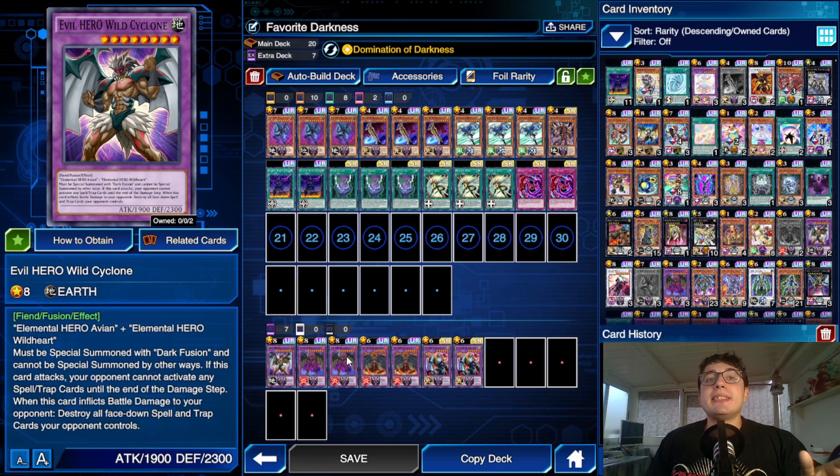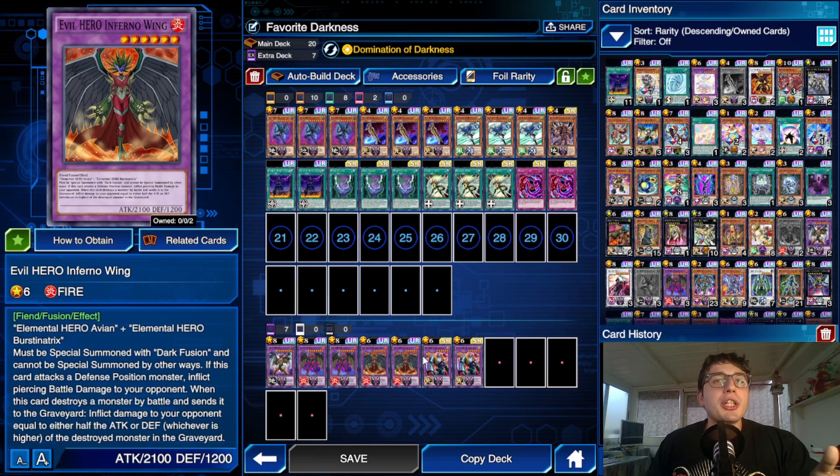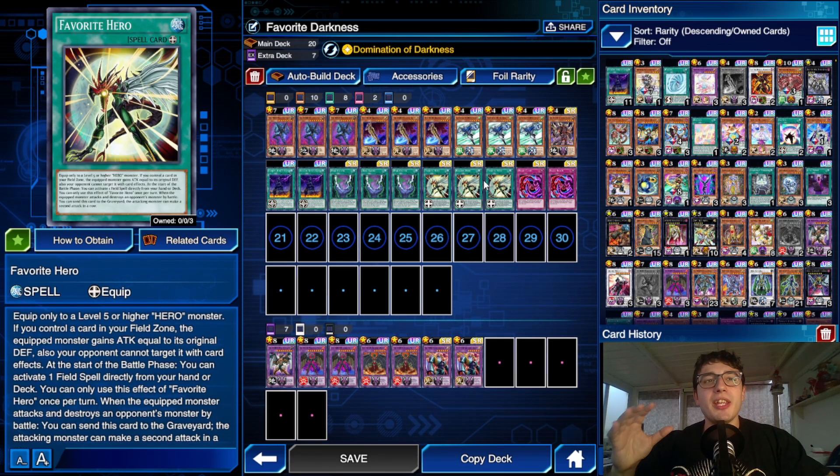The other problem is that these guys have no protection from back rows. The card that resolves both problems at once is Favorite Hero. It's a generic hero card, so you can use it on your fusion hero monsters, as long as they are level five or higher — and this requirement is accomplished.